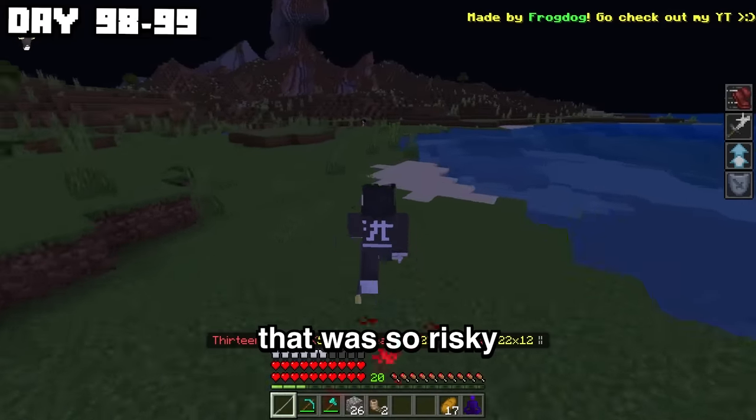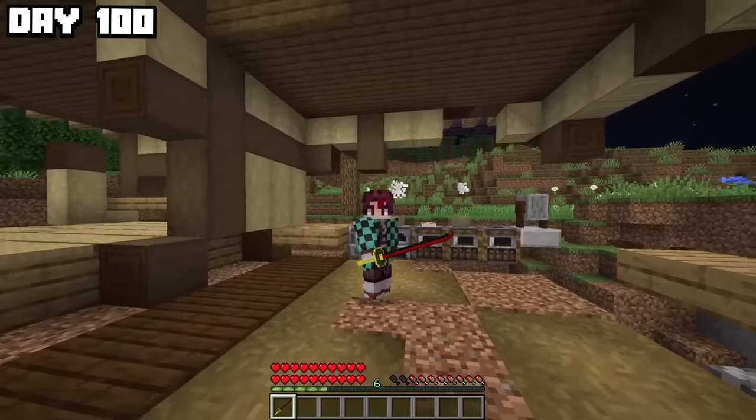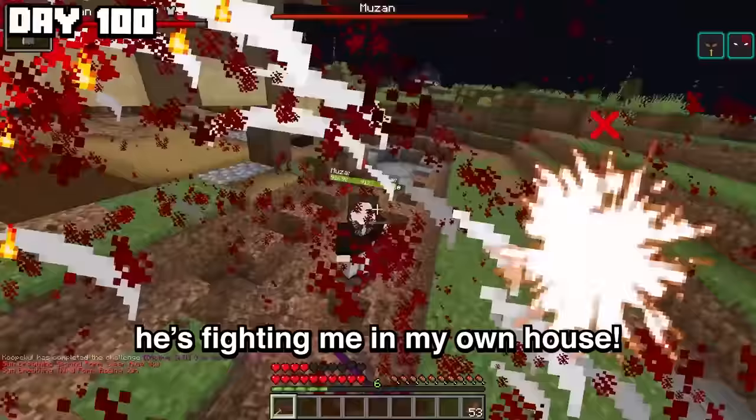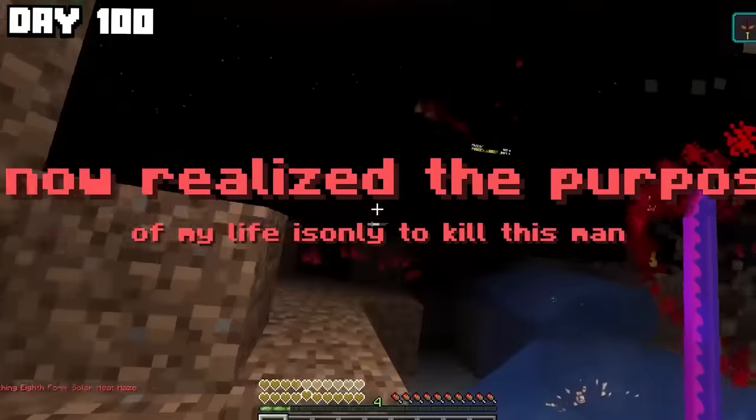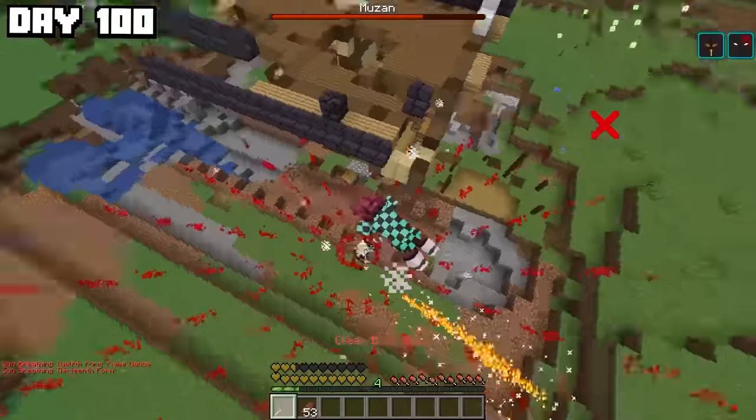Yes! That was so risky — any hit from him and I would have died. Day 100, the rematch against Muzan. But this time I have the strongest sword in the mod to help me out. He's fighting me in my own house and I have no armor — oh, never mind, I have the Yorichi Demon Slayer mark. It's over, Muzan.